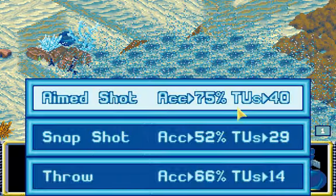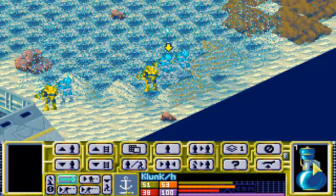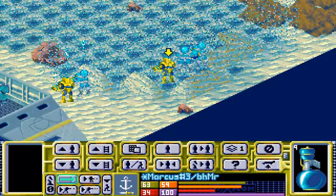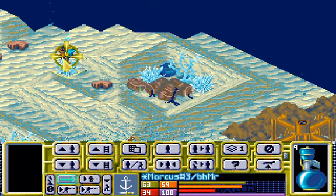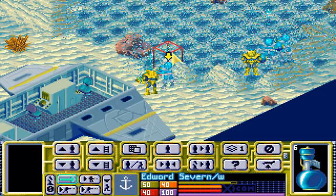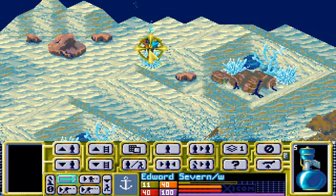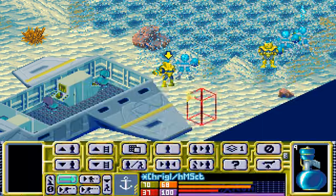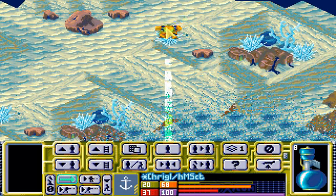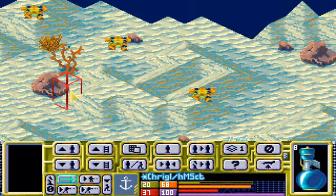So let's kill this guy. That didn't work. What about you Klunk? That didn't work either. Markus, show us how it's done. That's not how it's done. Come on guys — are the bubbles in the way, are they obstructing your view, or what is going on? Krigel has to save the day now and kill this guy. Not dead — only stunned. They don't die too easily, do they?